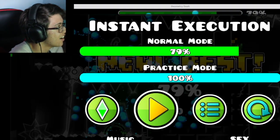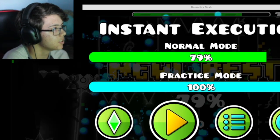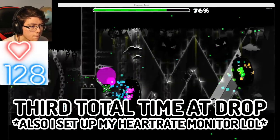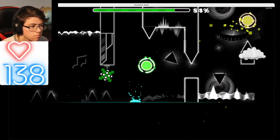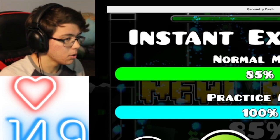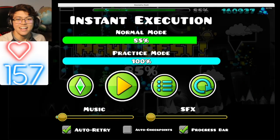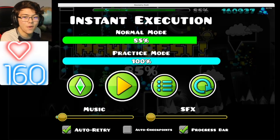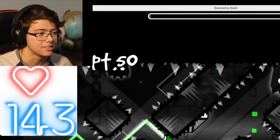The streamer gets genuinely nervous during an attempt. They pass all the hard waves and stuff — they didn't expect to get nervous. They're getting really close and hope they can get top three. Then they die — they buffered. You can hear the click. Their heart rate is at 160. They're getting lucky at the drop but keep dying to dumb spots. There's no shot they didn't buffer.